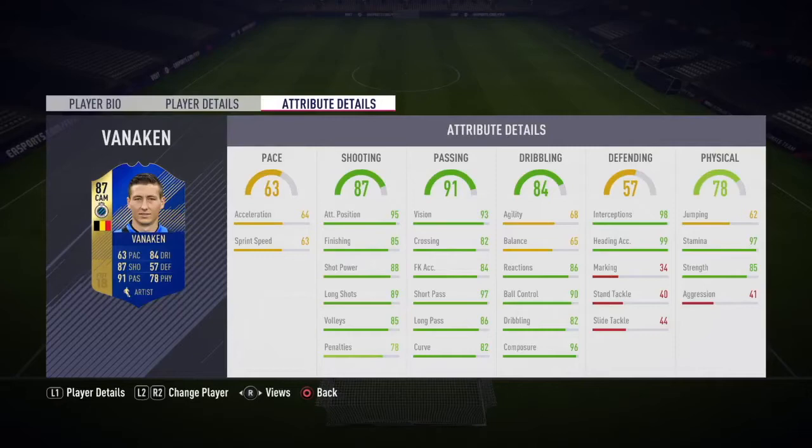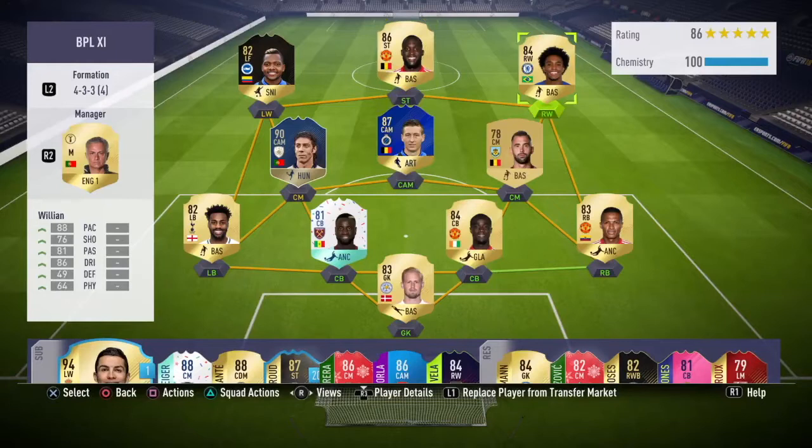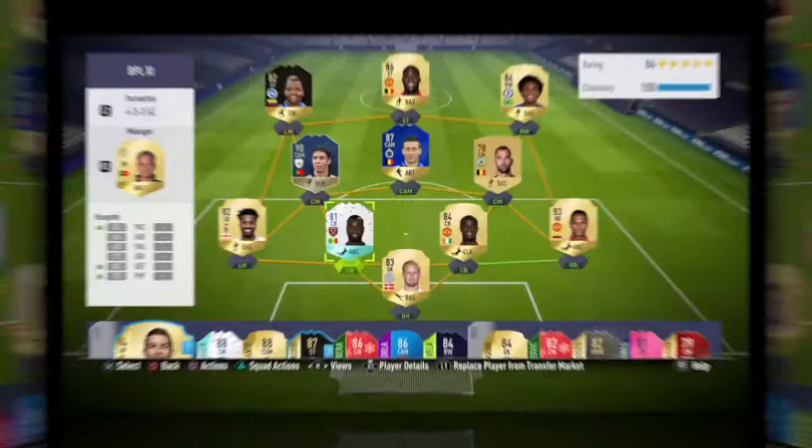Moving on to the team, we're running the 4-3-3 fourth variation with Vanneken in the CAM spot. Romelu Lukaku is a striker, second in form. Esquerdo is the left winger with Willian as the right winger. A midfield three of Vanneken once again, Icon Rui Costa and Steven Defoe in that CM spot. A back four of Dani Rose, 81 Cuyate, 84 Eric Bailly, Antonio Valencia, and in goal we've got Kasper Schmeichel.